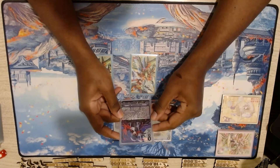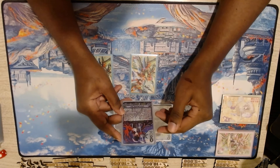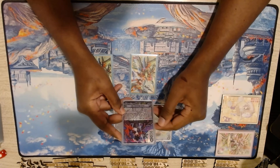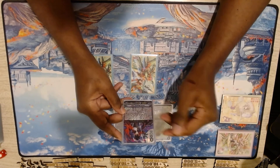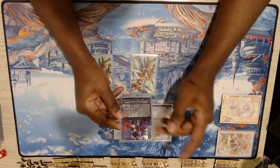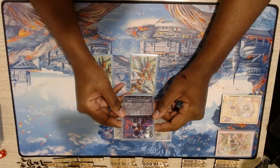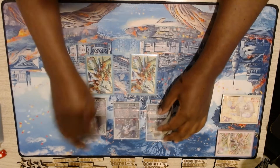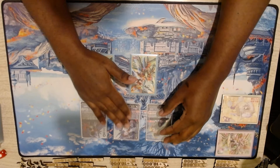Here we have Lactose Musketeer Vera. Counterblast one and retire two rearguards. Choose two cards from your drop and put them at the bottom of your deck in any order. Look at the top five cards of your deck, choose two units among them and call them to R, then shuffle your deck. If you call two Musketeer cards, you get plus one drive. Also continuous on Vanguard: if your opponent's Vanguard is grade three or greater and you have Saul in your front row, all of your front row units get the power that this unit gets from trigger effects this turn.